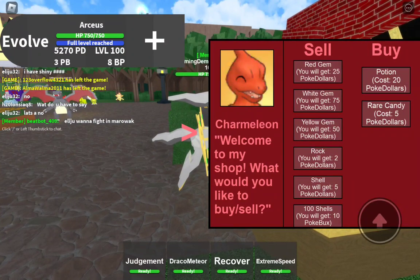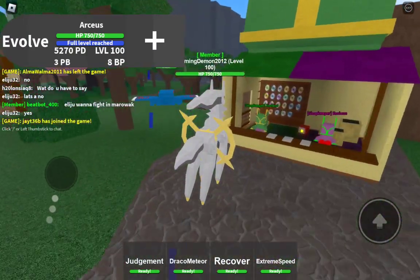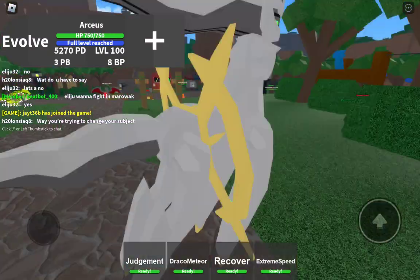Every shell is worth 1 Rare Candy, and every 4 shells is worth 1 Potion. You need 40 shells in order to get the summon play, which costs 200 Poké Dollars.